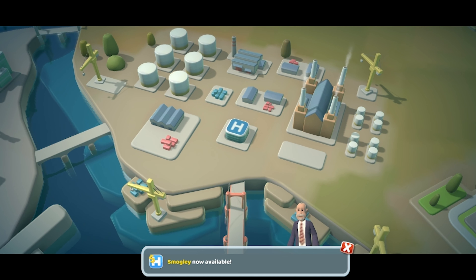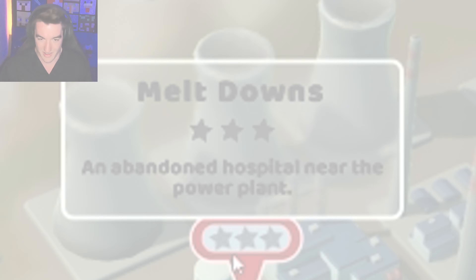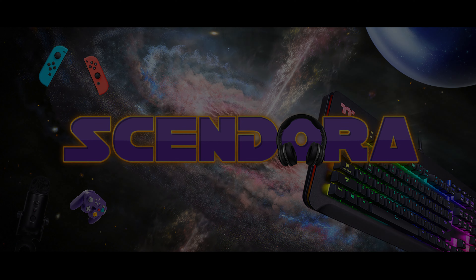Look at all these hearts — those are cured people. We did good! Two-star hospital — cure 20 patients with a fracture ward, launch two marketing campaigns. Two-Point Radio: I'm not one for conspiracy theories but you ever wondered why the Meltdowns is in the state it's in? Abandoned buildings, mutated wildlife, eerie reports — it's something to do with experiments going on in secret government facilities. Actually, I guess I am one for conspiracy theories. There is really very little reason to visit Two Point County's desert region — I speak of course of Smogly, where popular pastimes include vigorous coughing and waiting in line for surgery.